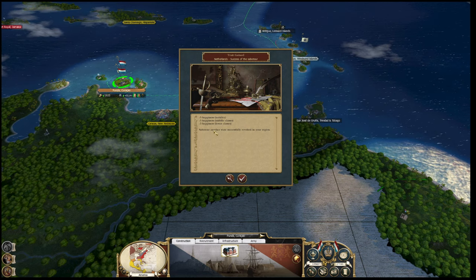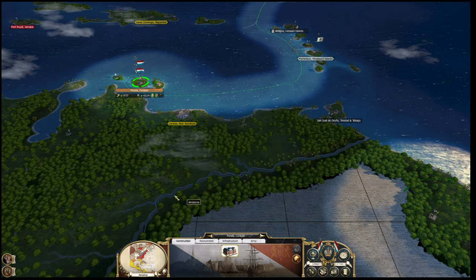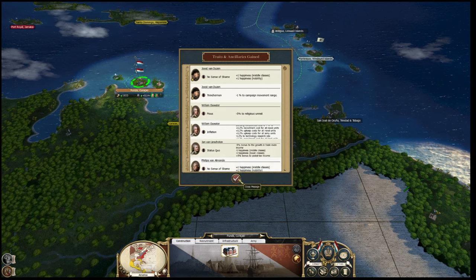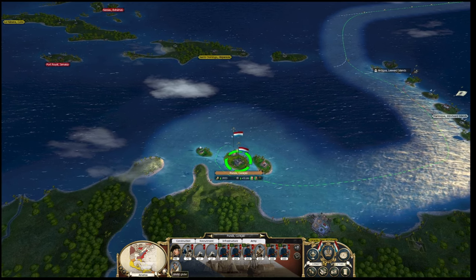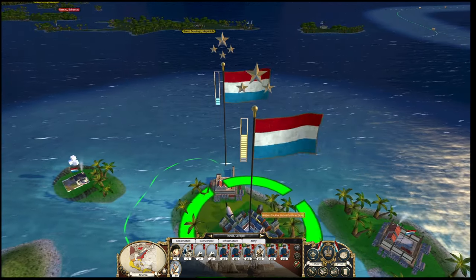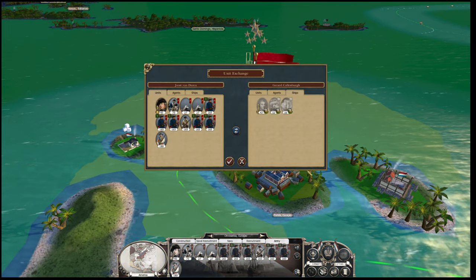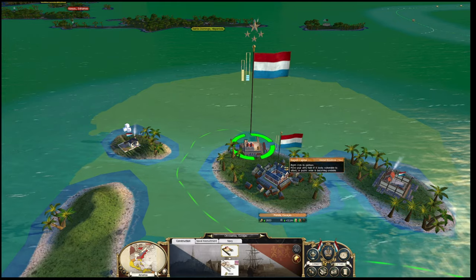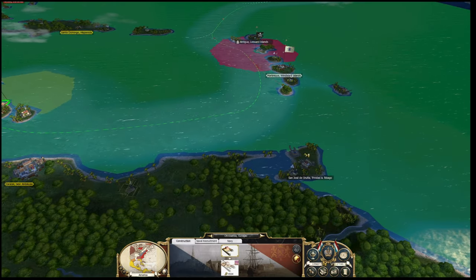Success of the saboteur - another state successfully revolted in our region. Again, a lot of traits, which is great, including the generals. Curacao - let's go. We're going to risk leaving no one here. They will have a tiny garrison but not much. And we'll go for San Jose first. Let's get here and make sure we don't get attacked by their ships - I know they have ships here. They've got ships everywhere - we'll have to go round. You go and sit in there so you don't get killed by the pirate navy.